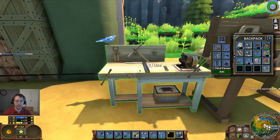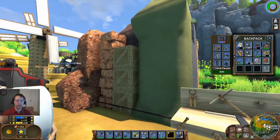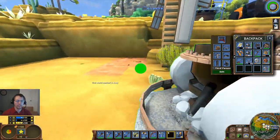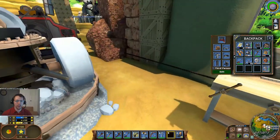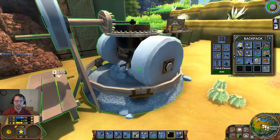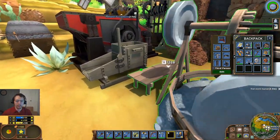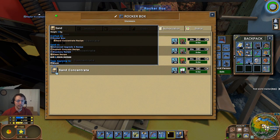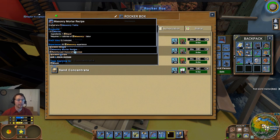Once that is done, the miner is integral to supplying multiple different industries. A miner can supply a basic engineer with crushed rock, which is used in making roads. He can also supply a smelter with crushed ores, and then once the crushed ores have been concentrated using the rocker box, the screening machine, or the froth flotation cell, those can be sold to a smelter to turn into iron, copper, or gold bars. The miner is also capable of making sand concentrate, which is very useful to a mason — it can be turned into masonry mortar, useful for making bricks, mortared stone, and roads.